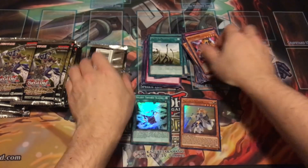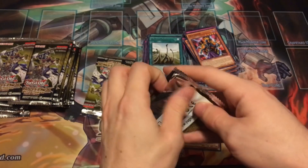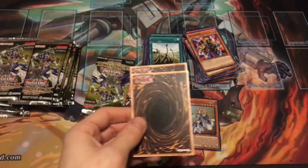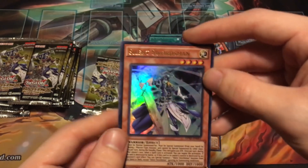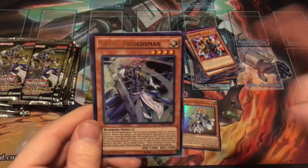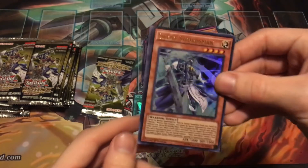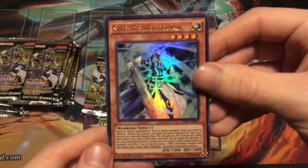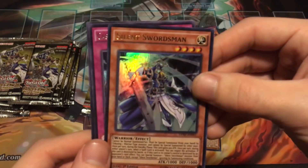Yeah, hopefully you guys don't mind — there is a ton of duplicates. This is a small set, we're going to see a lot of the same cards opening about 50 packs. Oh, there we go — awesome! This isn't the most expensive card in the set, but this is the second most expensive. Silent Swordsman ultra rare! We are pretty much in the green now with plenty of packs to go.